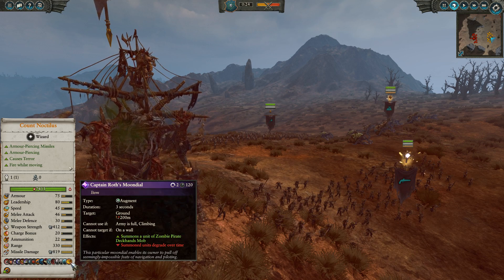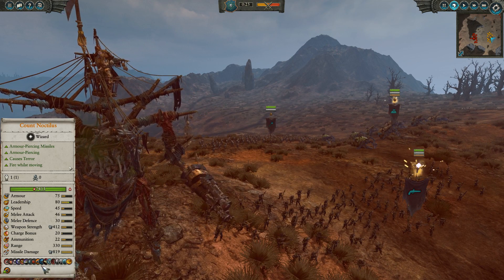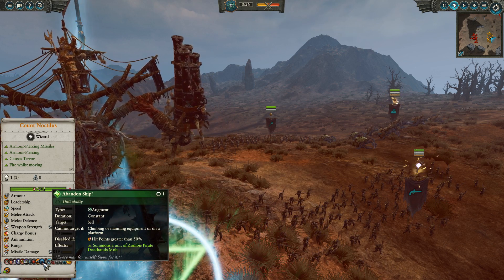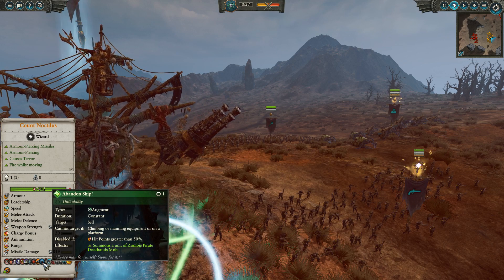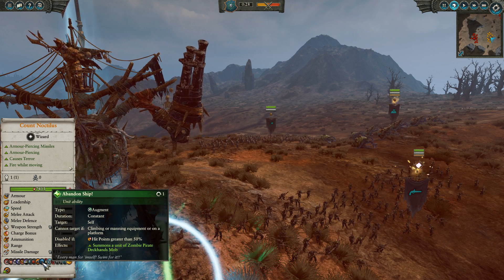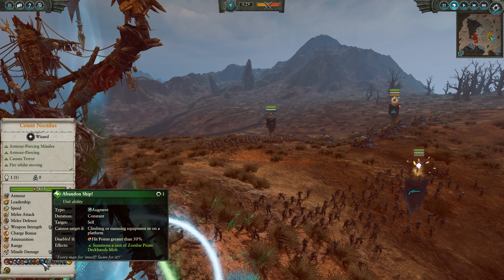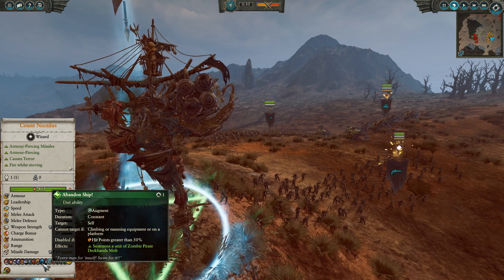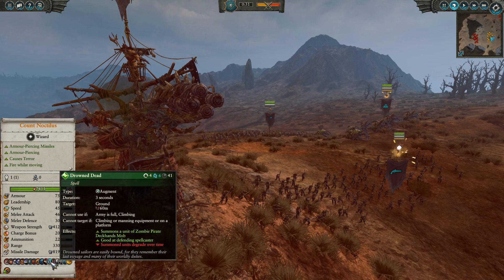So you can summon pirate deckhands mobs on top of stuff to get in the way. Also, because he's a Necrophax Colossus, he does have that other ability — Abandoned Ship — where units just sort of fall out of him. Fun little anecdote: when I first saw this at Creative Assembly Studios, they said the Necrophax Colossus would dump a load of bodies and a whole zombie pirate deckhand mob would spawn underneath it when damaged. I asked, 'please tell me it's called Abandoned Ship.' He looked so pleased — it is called Abandoned Ship. Great ability. And he's got the Drowned Dead, so he can summon a ton of them — overcast and they get guns too.